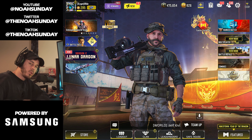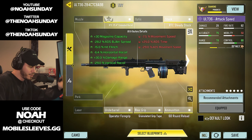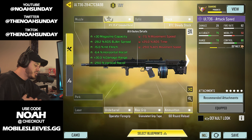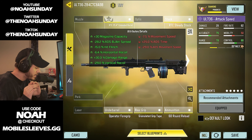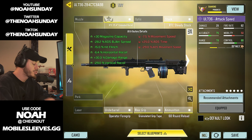We're going to be running around with what I consider to be the recoil-less rifle, and that is the UL 736 with this particular build equipped on it. As you can see, we've got near 30% increase in our bullet spread accuracy, 30% extra range, and near 30% less vertical recoil. The cherry on top of all that is minus 15% hit flinch, so even when you're getting shot, this weapon is super accurate.